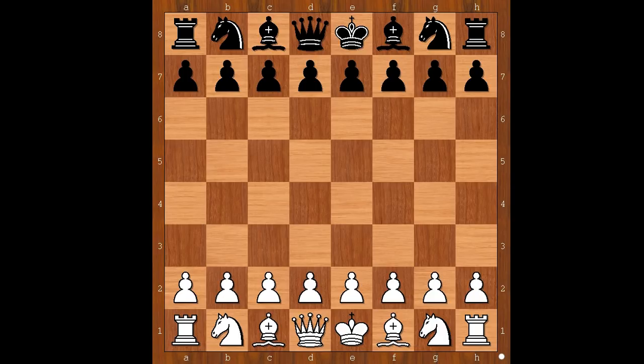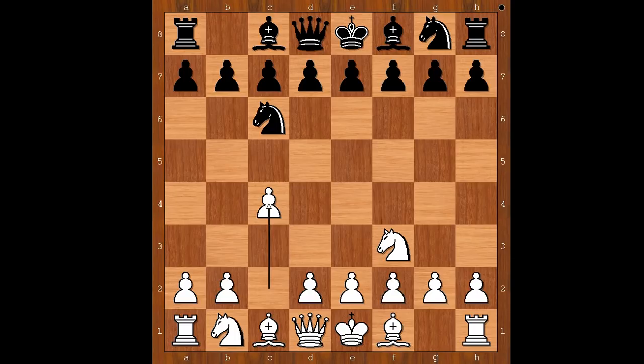We all know that Vienna is a city in Austria. Mila had the white pieces and he started with Nf3, Nc6, and now c4 — the English opening.